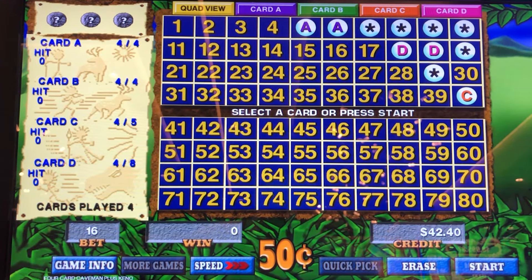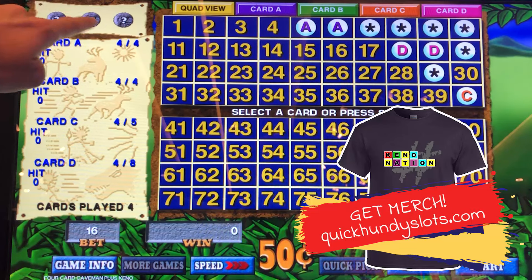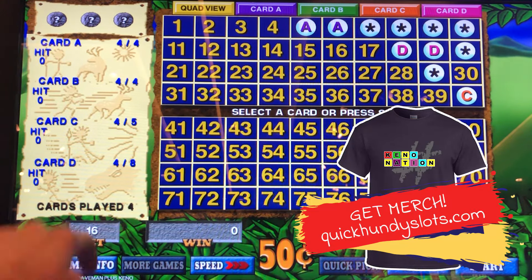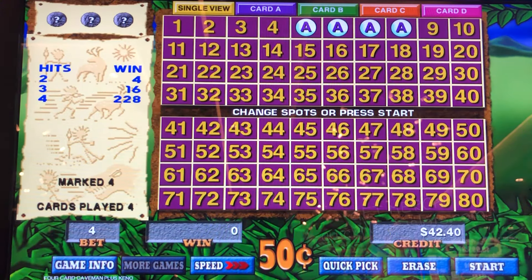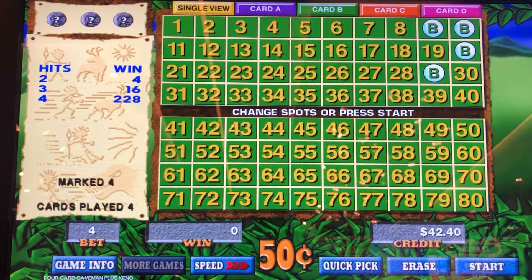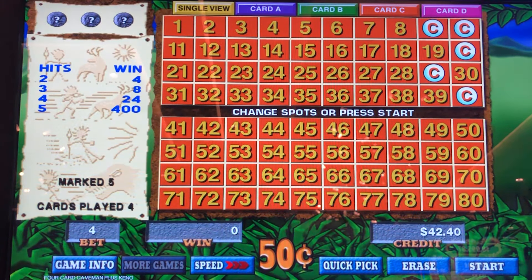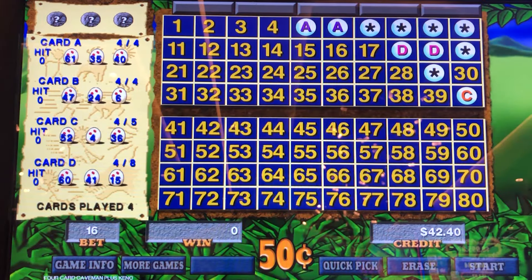I got $50 of free play and $0.50 a denomination for a card Caveman Plus. We're going to do $2 a card — $2, $4, $6, $8 — that makes sense because it's an $80 bet. Card A is my favorite 4-spot. Card B is my other favorite 4-spot. Card C is the 4-spot plus the number 40 for a 5-spot. And we got an 8-spot in the top right corner on the D card. We're just going to do one at max bet and then we'll do $4.